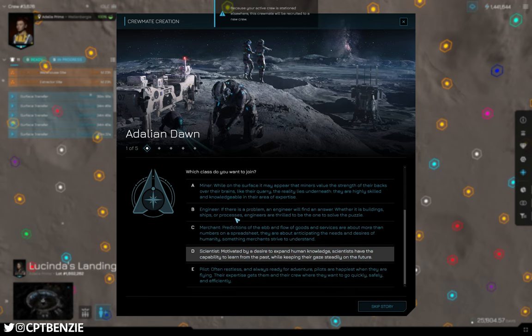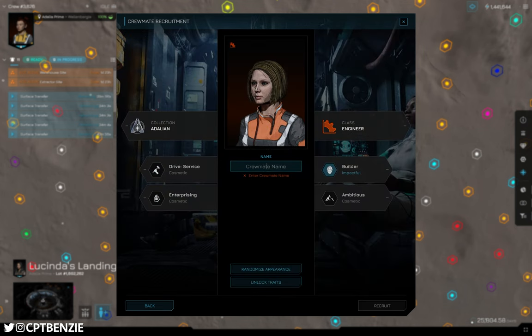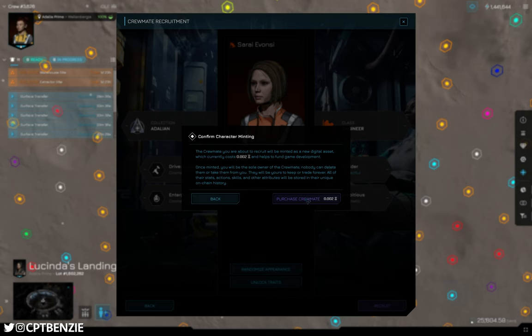In order to showcase what's going on here, I'm going to start with an engineer. We got a woman, so let's think of a nice female name. There we are — 5% increased building construction speed. Builder is the one I'm looking for. So we're going to name our crewmate. I'll call her Sarai. Appearance I'm happy with. We're going to accrue Sarai here into our crew.